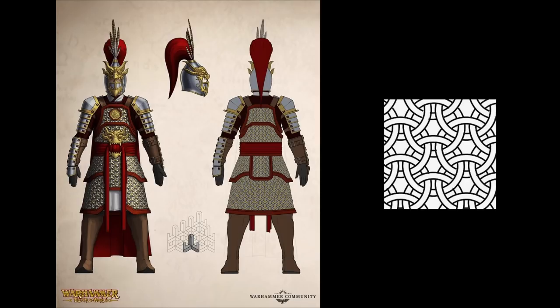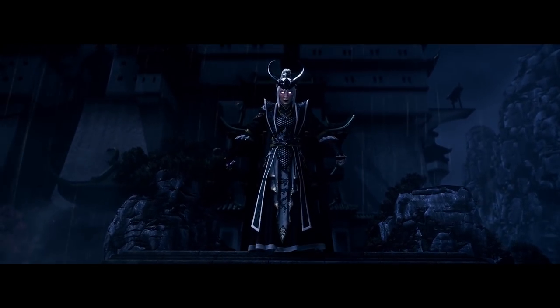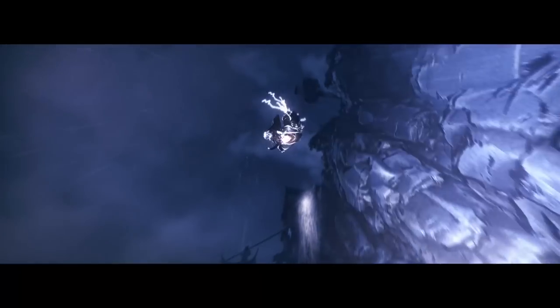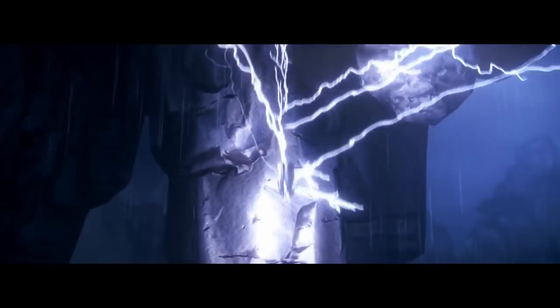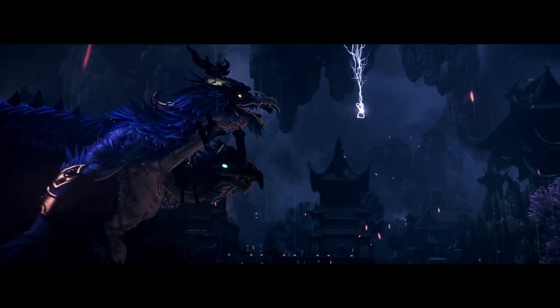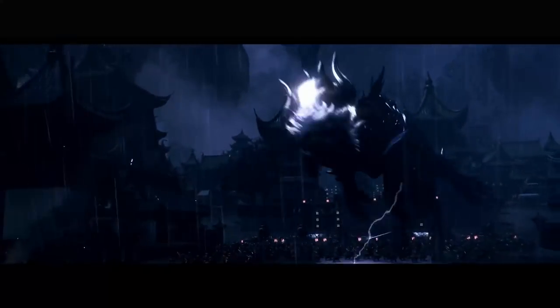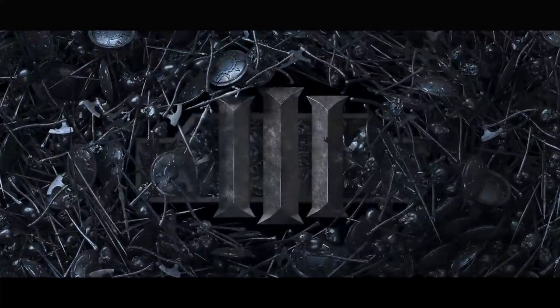Now we can't talk about the Cathay review without talking about dragons. In the trailer, we caught a glimpse of Miao Ying's transformation at the end as she took a leap of faith before transforming into a storm dragon. As one of the two starting legendary lords for Cathay, Miao Ying and her brother Zhao Ming are both offspring of the Dragon Emperor and the Moon Empress, and they both possess the ability to transform into their dragon forms.